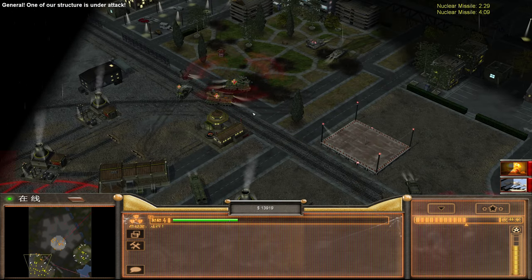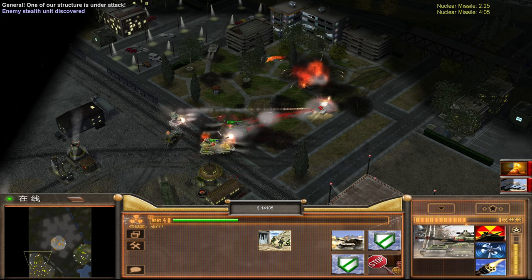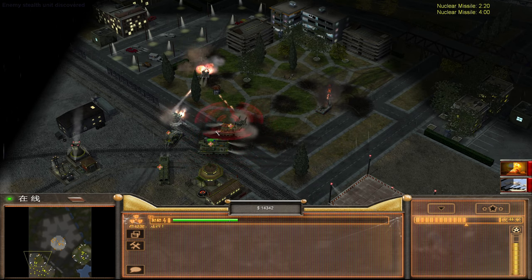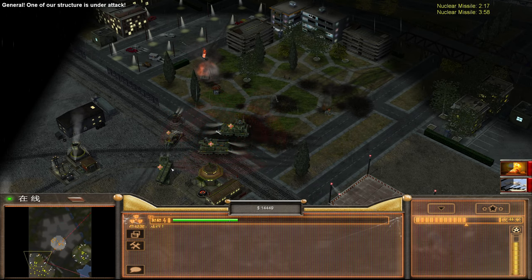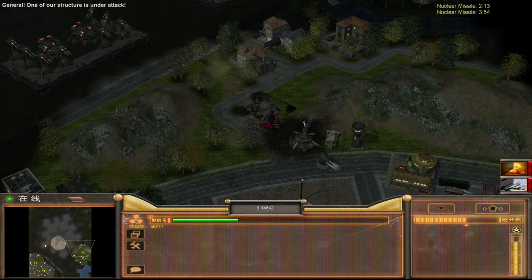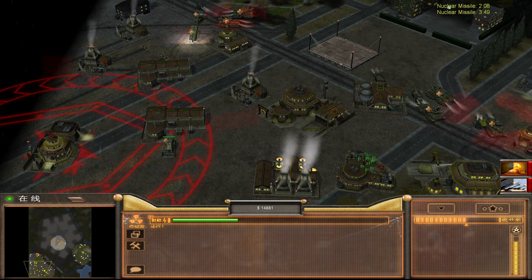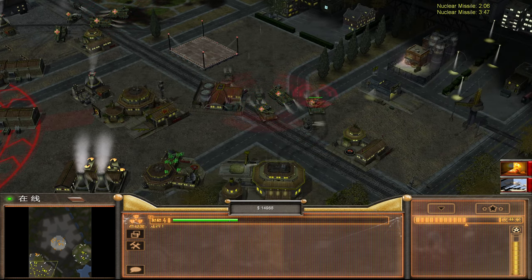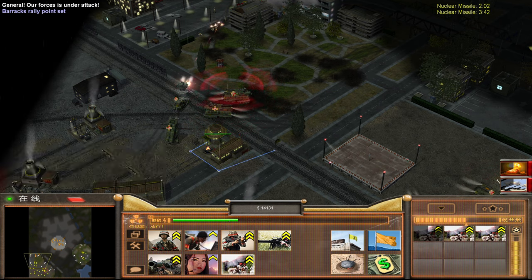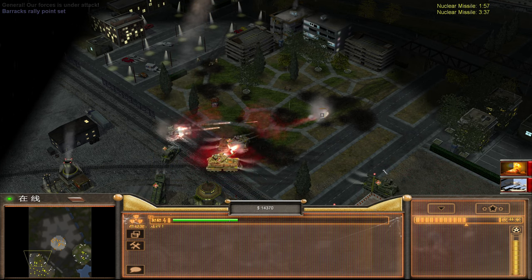Gonna send one of you in there — that should do the job. You are the one way around. What upgrades do you have? You're high explosive, not a napalm person — that's okay. Infantry? Well, nice try. Sentry zone — whatever, man.